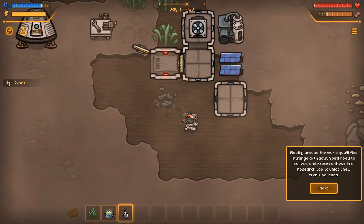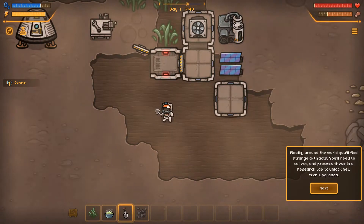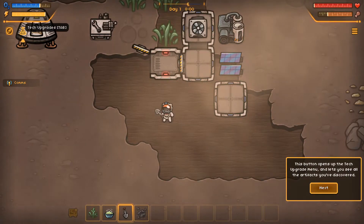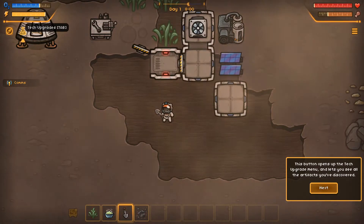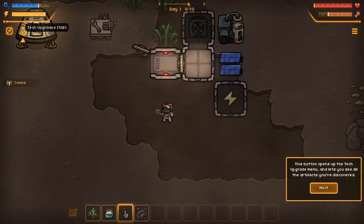Finally, around the world you'll find strange artifacts. You'll need to collect and process these in a research lab to unlock new tech upgrades. This button - oh, that one - opens up the tech upgrade menu and lets you see all the artifacts you've discovered. Why is it going dark?